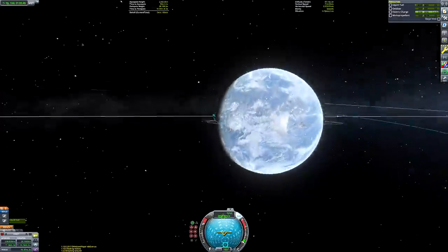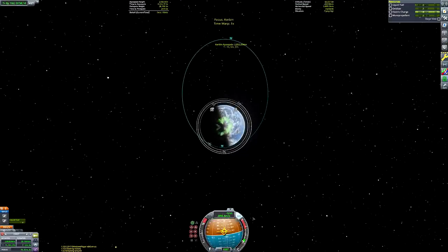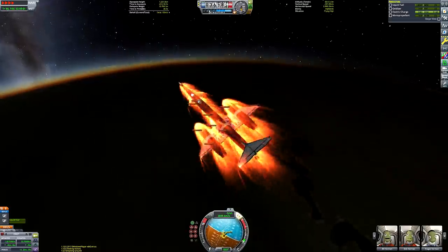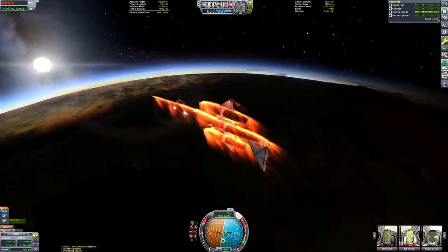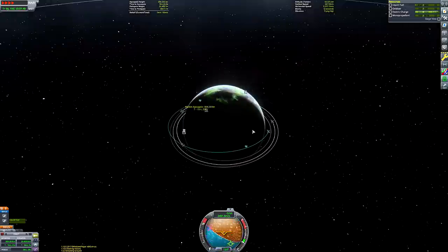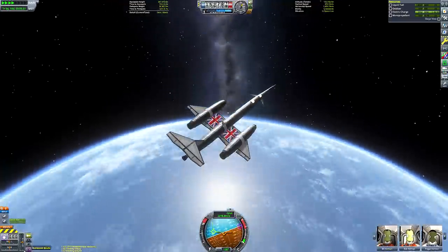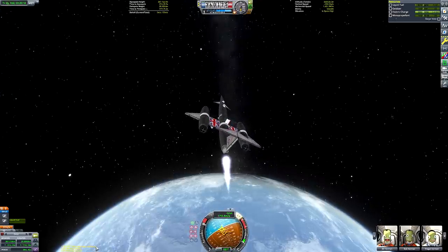More aggressive aerobrakes mean a shorter video, since this part can look quite repetitive. Interestingly, the little Communotron dish on top of the craft — I forgot to retract it a couple of times on atmospheric entry and it didn't break, which is kind of weird. Re-entry heating is at normal with no cheats enabled, so I'm not quite sure how it survived — maybe because it's on top of the spacecraft and shielded.